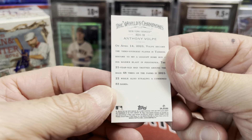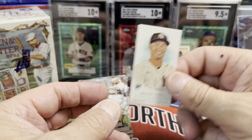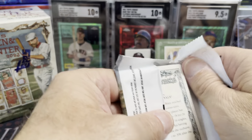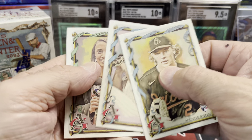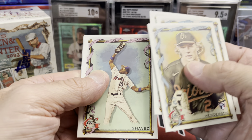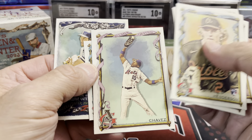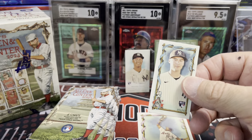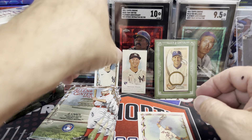Our other mini here is Anthony Volpe. This is one of the harder pulls — I can't remember what they call them exactly. They have the regular rookie and then a variation of a rookie. And there's a nice Henderson. There's the regular Volpe right there, and George Brett behind that, and then the special variation one. I can't remember the name of those, but hey, that's pretty cool.